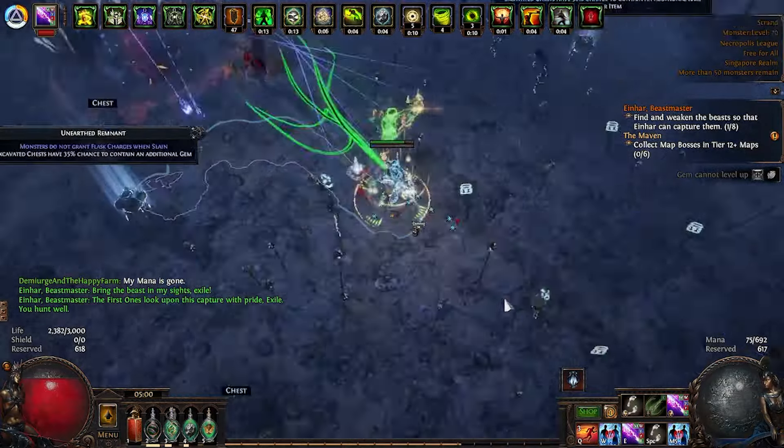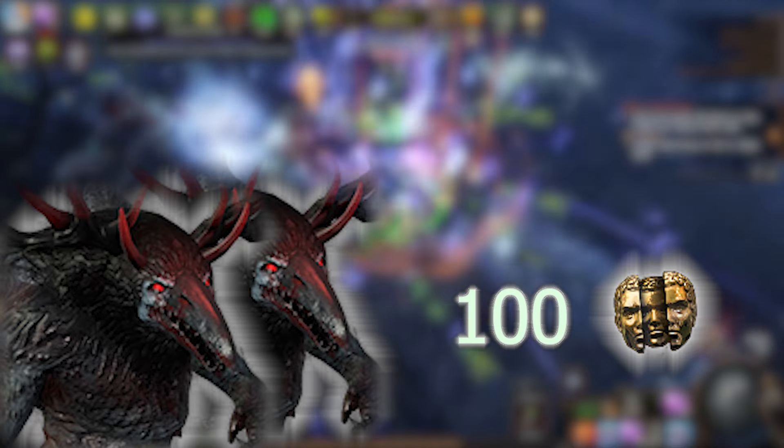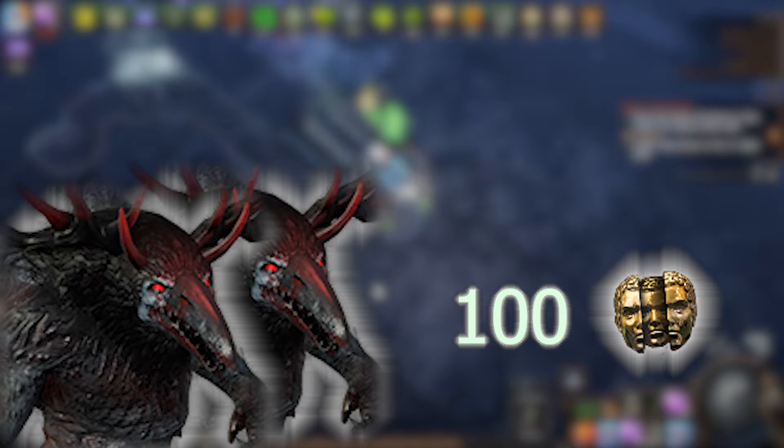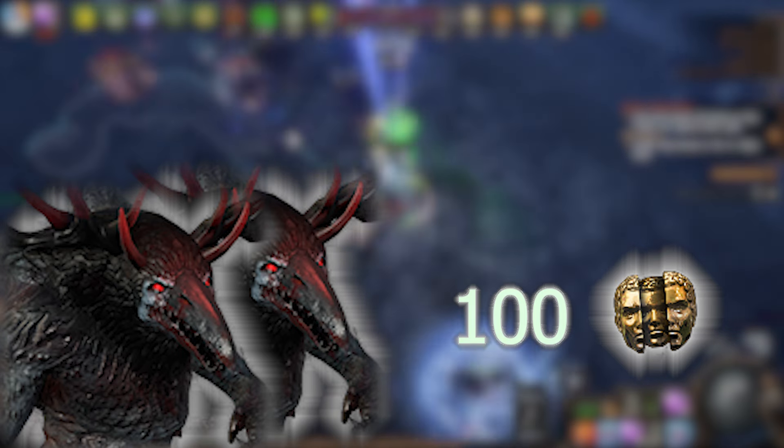Our total investment so far is 60 Chaos for the Scarabs. With just one Morrigan captured and duplicated, we can make up to 100 Chaos, resulting in a guaranteed profit of 40 Chaos just by capturing the beast.